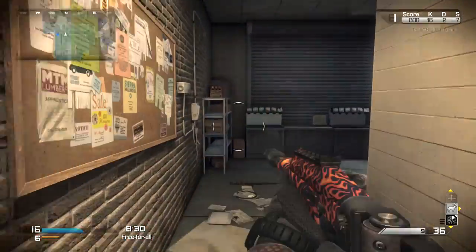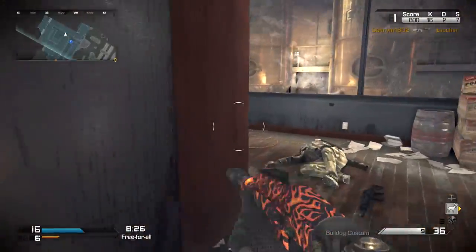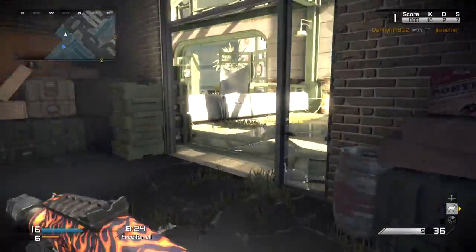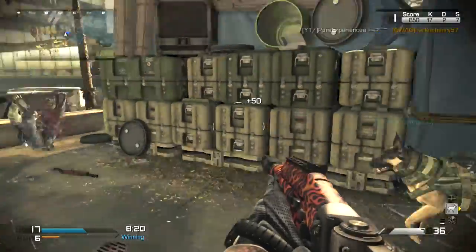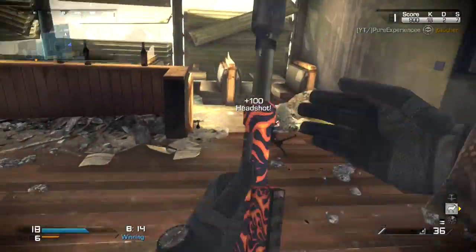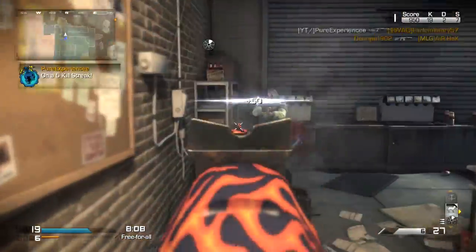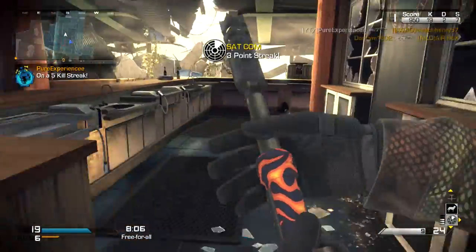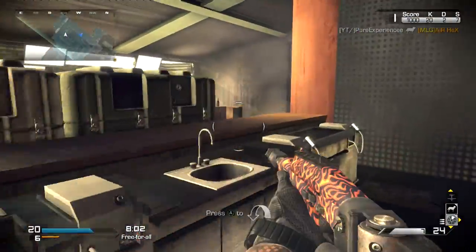Extended mags is going to give me 50% more ammo in each magazine — instead of having six shots I'm going to have nine shots — so I don't have to reload as much. I can get at least three kills per mag depending on whether I get long distance or close quarter kills. I'd use this class on smaller maps such as Strike Zone and Sovereign, though it depends on your playstyle.